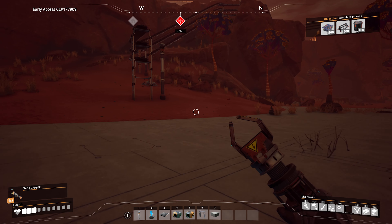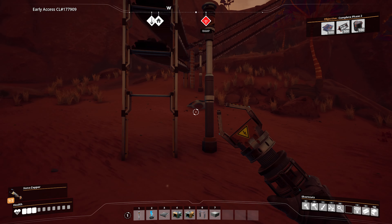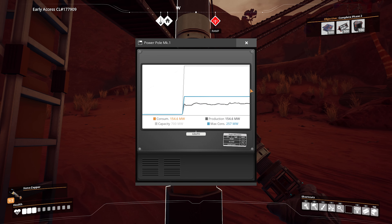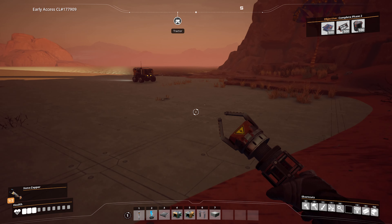Hey everybody, welcome back to Let's Play Some More Satisfactory. I did hook up the power here - I just loaded up the game freshly, that's why it's kind of jumped up there. Our current capacity with everything we have is 257. Our max capacity is actually 700, but all the machines and stuff usage-wise can get up to 257, so say 260.